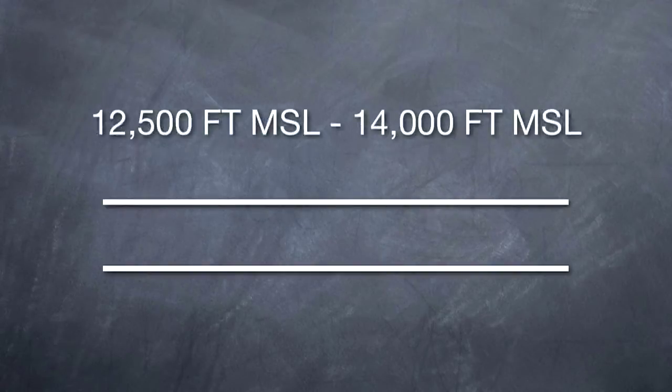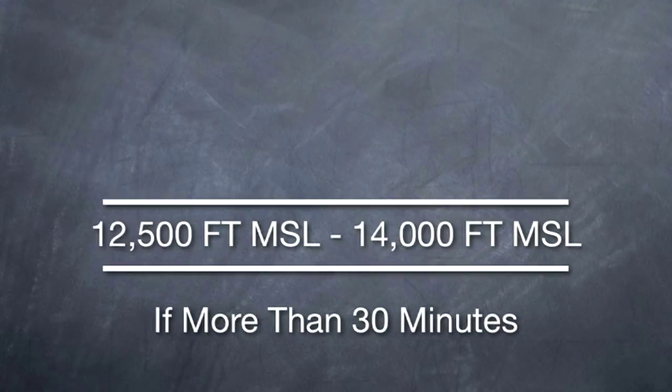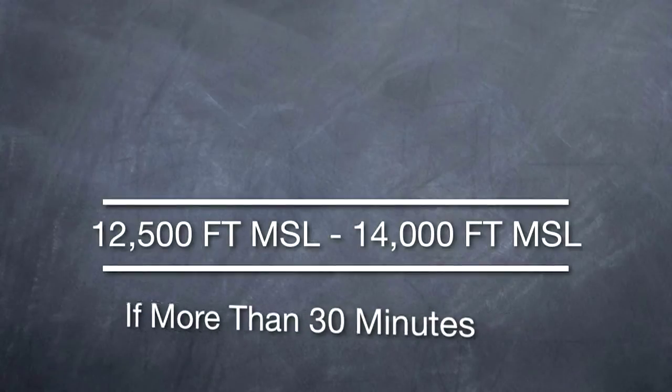Basically, Section 211 states that from 12,500 feet MSL to 14,000 feet MSL, if you plan on flying at that altitude for more than 30 minutes, you're required to have oxygen. That means if you fly up there for 25 minutes and then descend down, you're not required to have oxygen. But if you plan on staying at those altitudes for more than 30 minutes, you must be on oxygen.